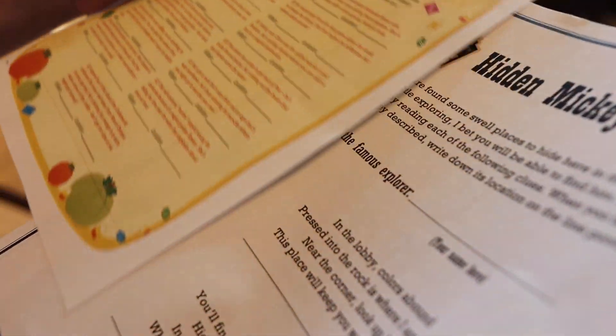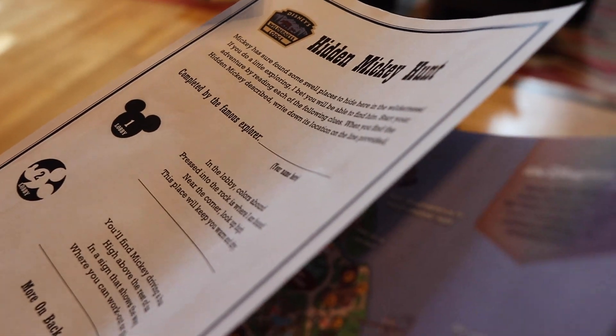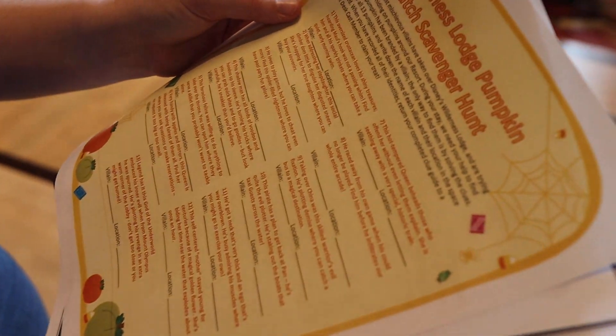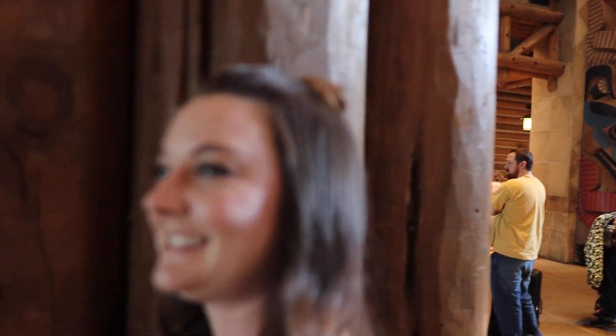We've defined what each villain is in particular, and then the location that we found it. We also got this Hidden Mickey scavenger hunt. We might not do that one today, because this pumpkin one is actually the more elaborate one and will probably take up a lot of time. But we did get a text that our table is ready. There is one pumpkin behind Brennan back over there — we'll probably come back to that in a little bit.